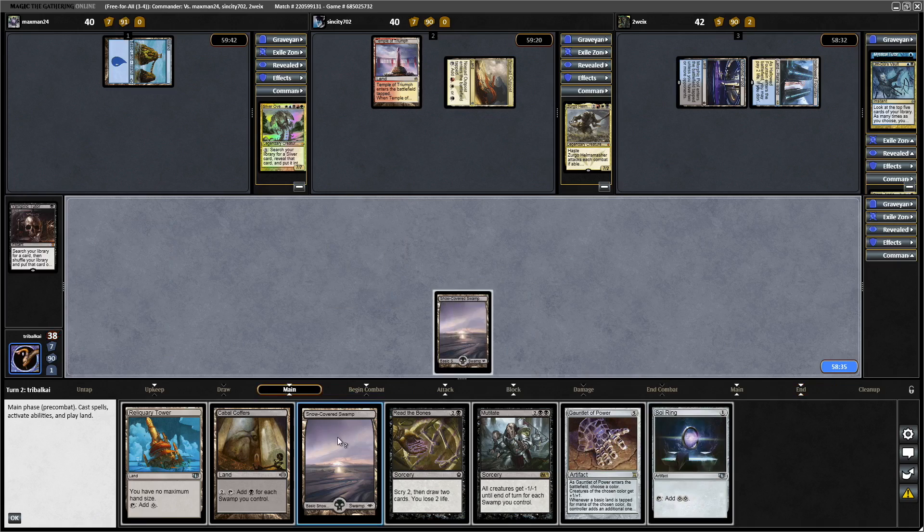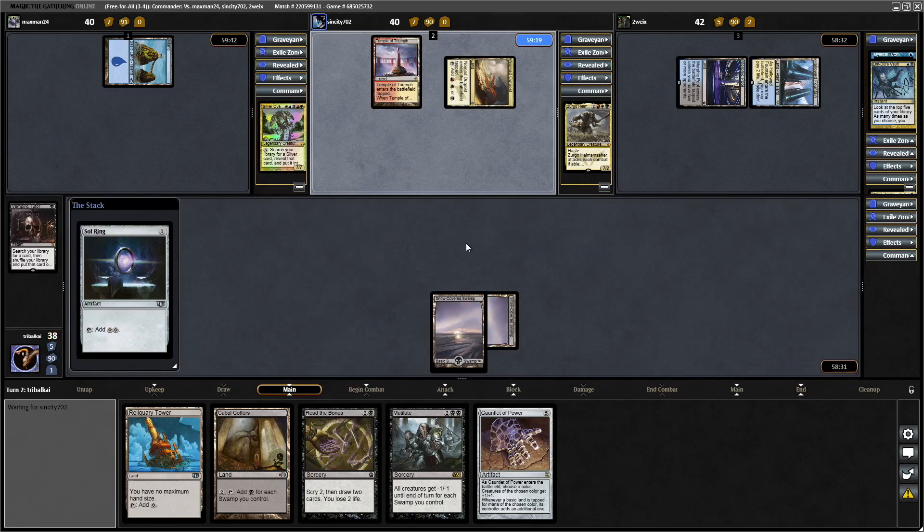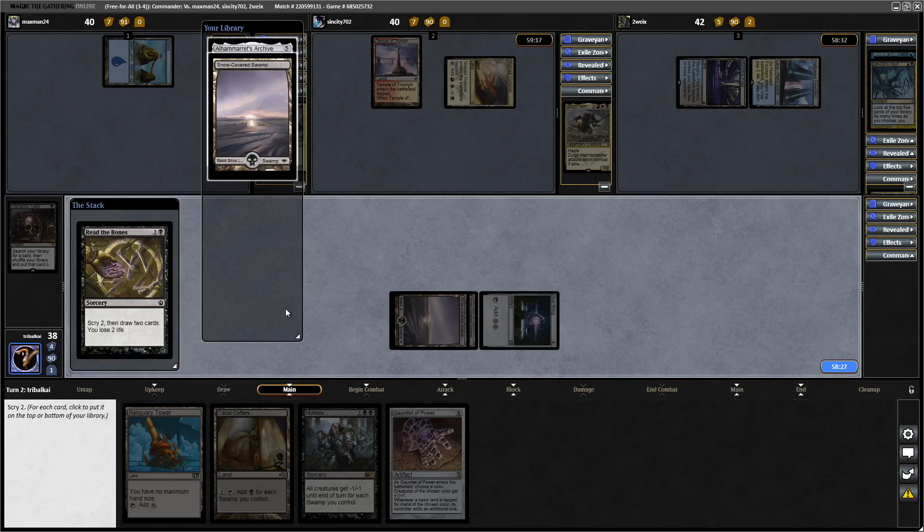It does mean that we're going faster than our opponents, and that's not necessarily a good thing, but I like going for this. Read the Bones is Scry 2, draw 2, and lose 2 life, and I like both of those cards, so let's put the Alhamrit's Archive and the Swamp on top.